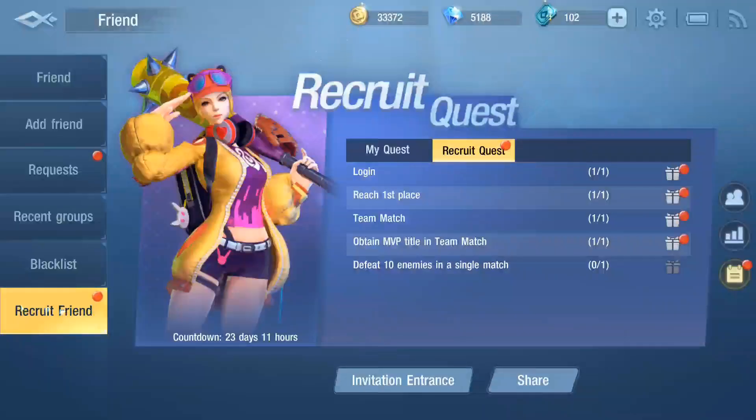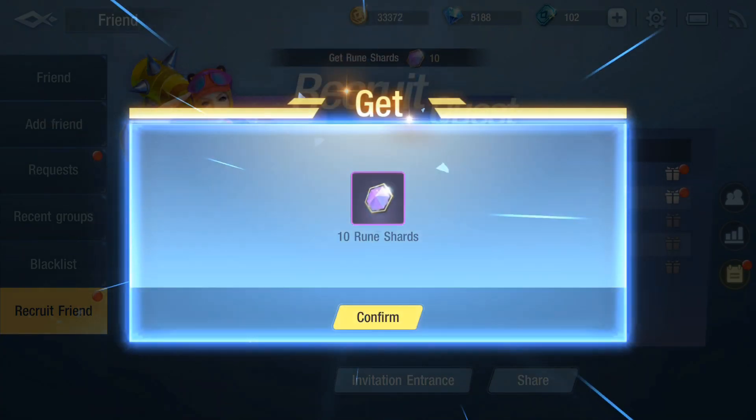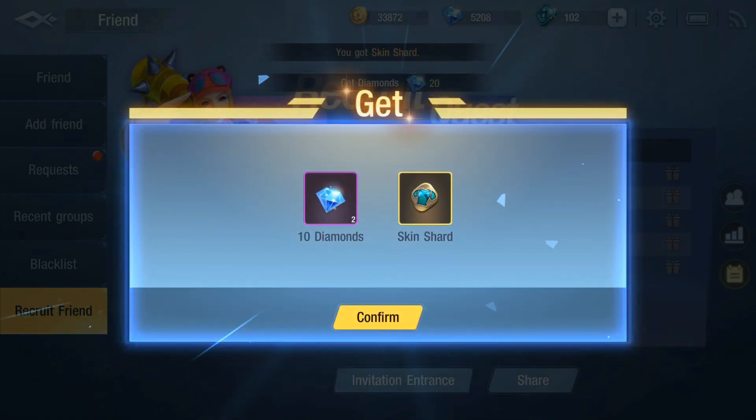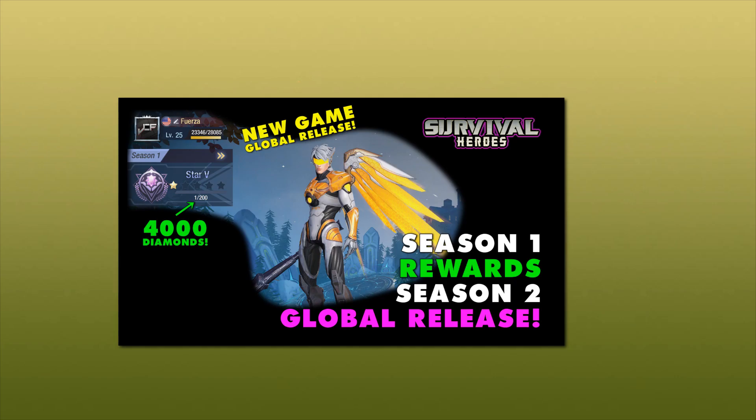The second best way to get skin shards is to invite at least one player to the game and get them to input your code here, which will of course require you to give them your code, which you can find here. After you get that one person, it will unlock new quests for you and them. Those quests give lots of rewards and are the best way to get skin shards quickly. If you are having trouble convincing your friends to play, I have made a short 2-minute video designed specifically for you to share with your friends to try and convince them to join you.